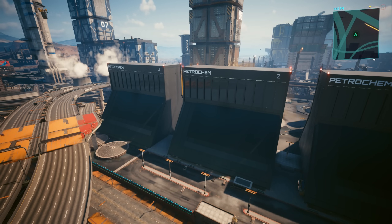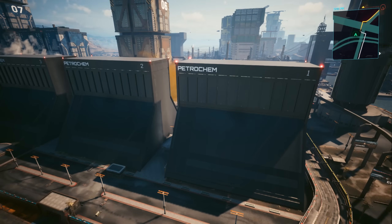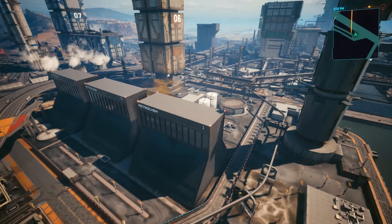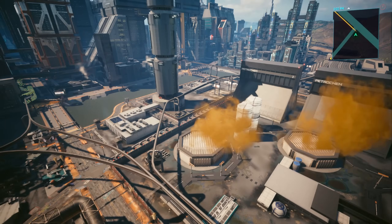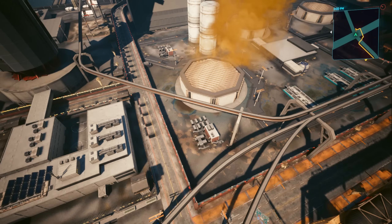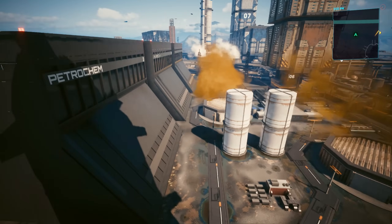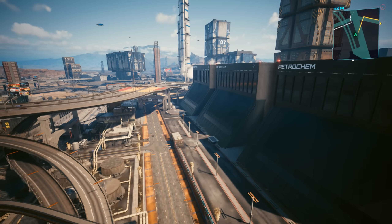In today's video I want to have a look at a pretty interesting location in Night City — this gigantic industrial petrochem facility, funnily enough situated right next to the prison. The prison is pretty underused; in fact it isn't used for anything in this game, and it makes me laugh that it's right next to this petrochem facility which is also never used for anything. So today we're going to be flying around and having a look at it.